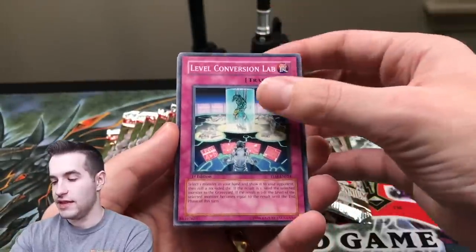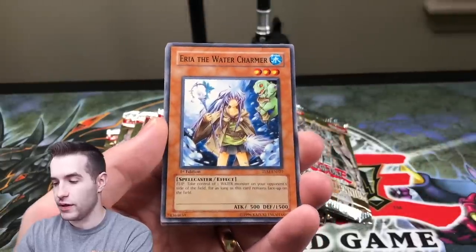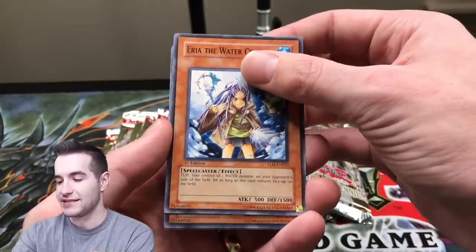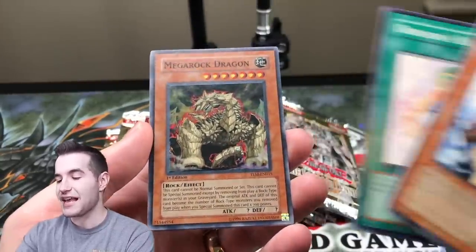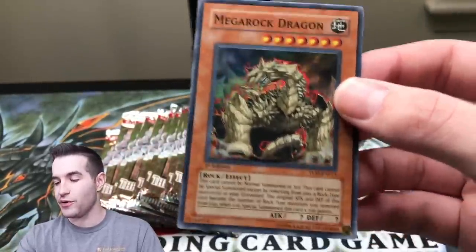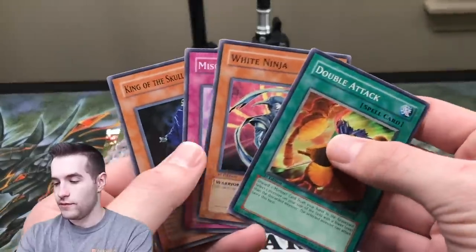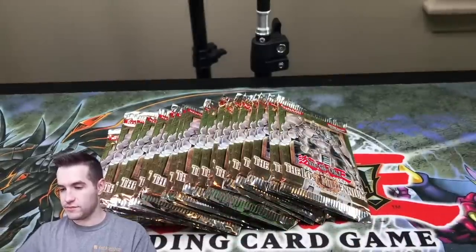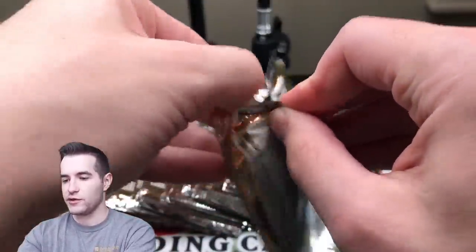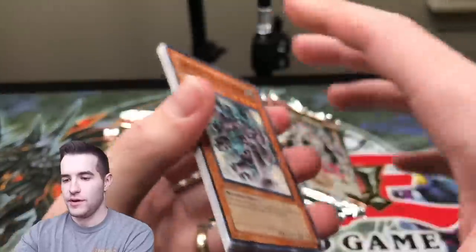We have Level Conversion Lab. Everything just came out of my hand. Clayman — there's a nice original one. Eria the Water Charmer — they have the Prismatics of them now. It keeps happening. I can't hold on to them, it just throws them out. Mega Rare — I really do like this card, it's really cool looking. Super Rare. Got White Ninja and King of the Skull Servants. We're doing pretty well so far — two Super Rares and an Ultimate Rare. I can't seem to stop ruining the Rare pulls though.